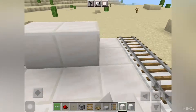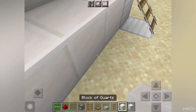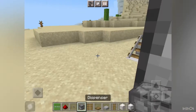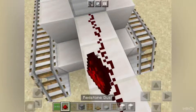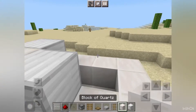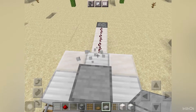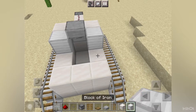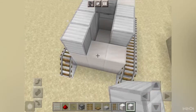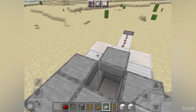We need block of squids. You have to put it down like this. Put down a button and dispenser. Use the redstone dust and block of squids. A little of iron blocks — break that. Then make with the iron blocks and make smooth stone slab.